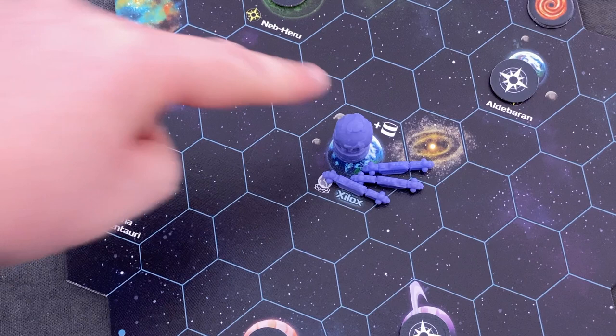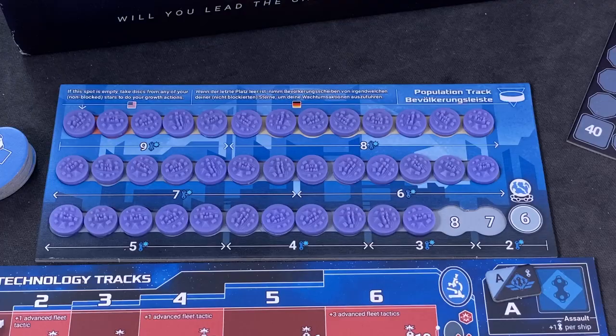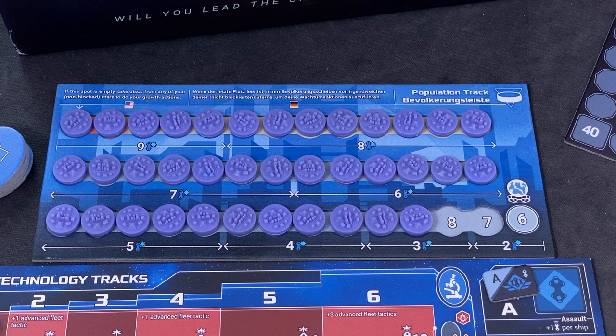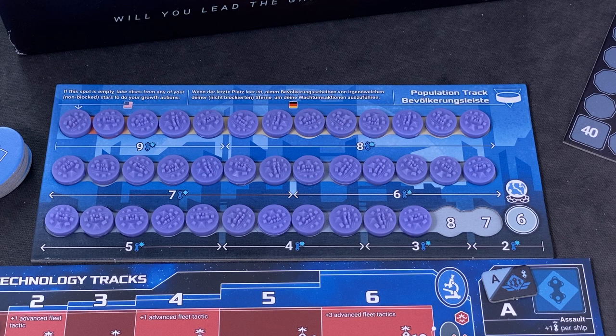I will start down here at Psylocke — this is my homeworld. It comes with a special starting ability which allows me to add two more of my population discs underneath it. This little globe on its own is worth six of those, but because of that starting bonus I get an extra two, which immediately translates into two discs missing here on my population track. This game comes in two languages, English and German — some components are exclusively one or the other. Because it's dual-layered, it shows both 'population track' and 'Bevölkerungsleiste.' So learn some German with me!